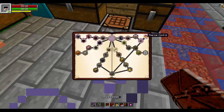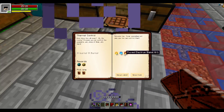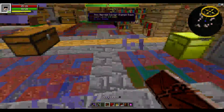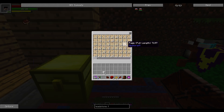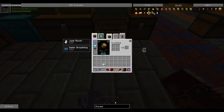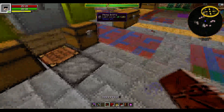Next up is promethium dust, cryo dust, and flux electrum. Fluxed electrum - I believe we have a page for that. Lots of pages. Fluxed electrum is electrum blended with stabilized redstone in a fluid transposer.